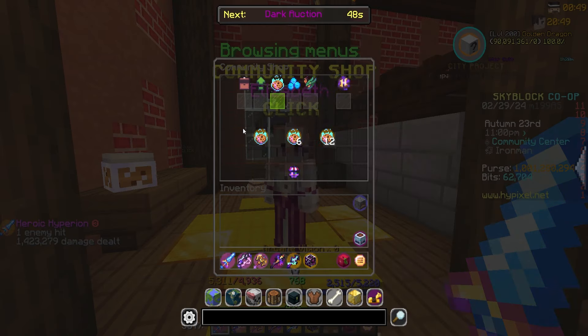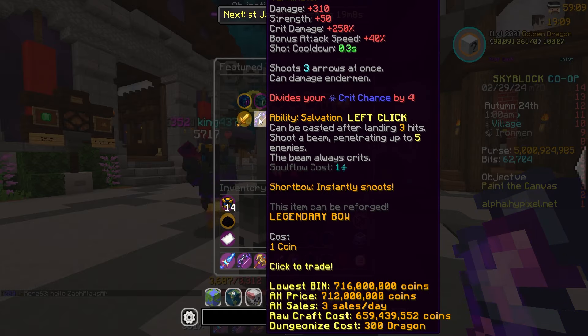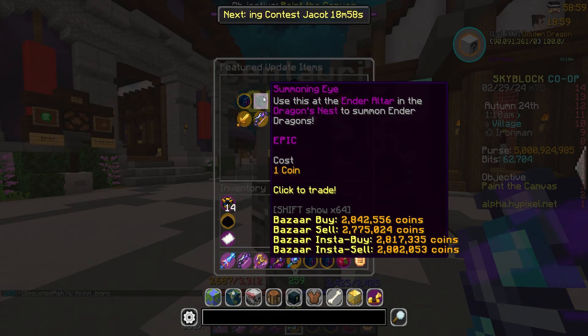Before we hop onto the alpha — if you're checking the Hypixel store for any ongoing pet skins, booster cookies, a Skyblock rank, or anything else, don't forget to use my creator code, code Zach — that's Z-A-C-H — for five percent off your purchase. It's a great way to support the channel and you save some money, so it's a win-win. Shoutout to everyone using my code on a regular basis.